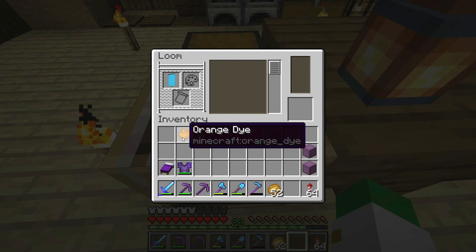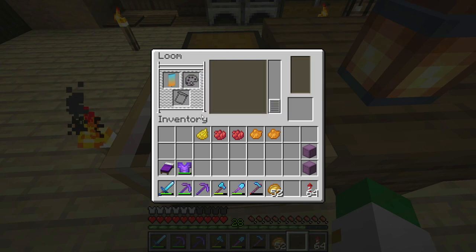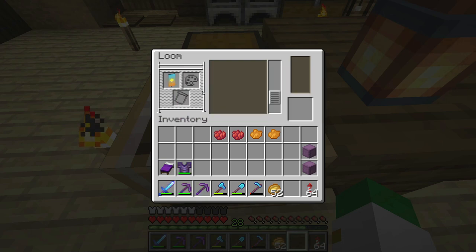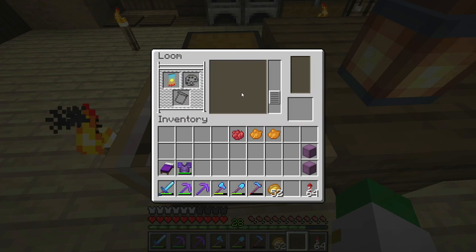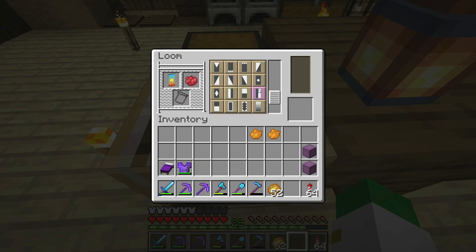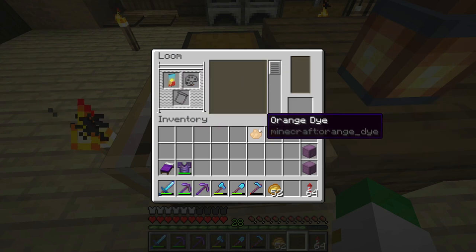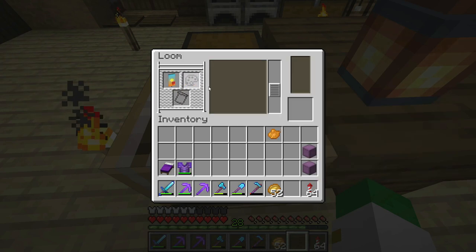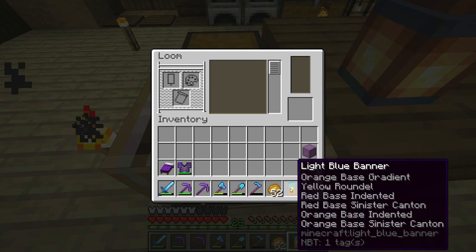Today's banner starts with a light blue banner and orange dye. The orange dye goes into the orange base gradient, then the orange rondel, then the red base indented, then the red base sinister canton, then the orange base indented, and finally the orange base sinister canton. You can see it makes a scene of the Mesa biome.